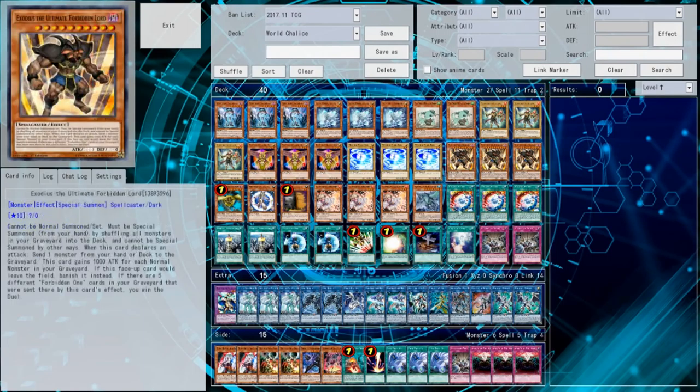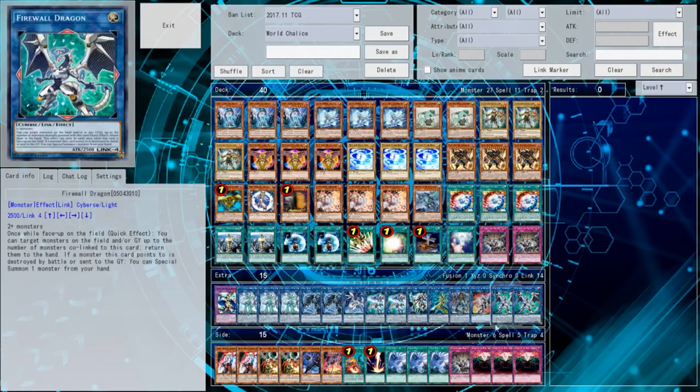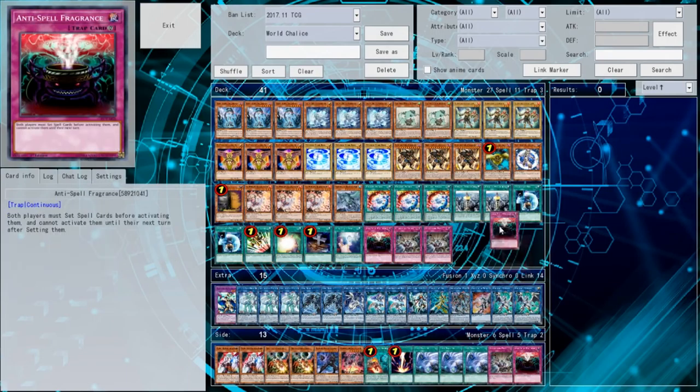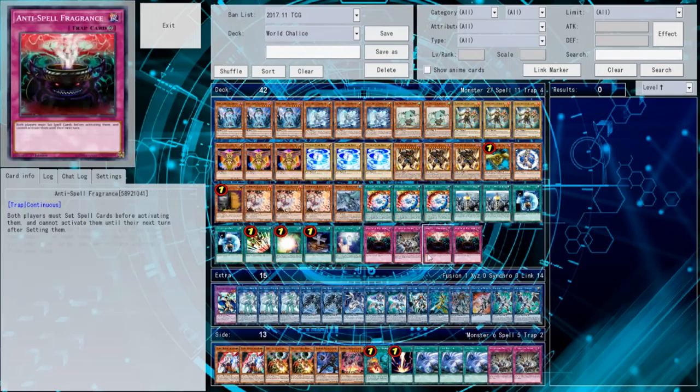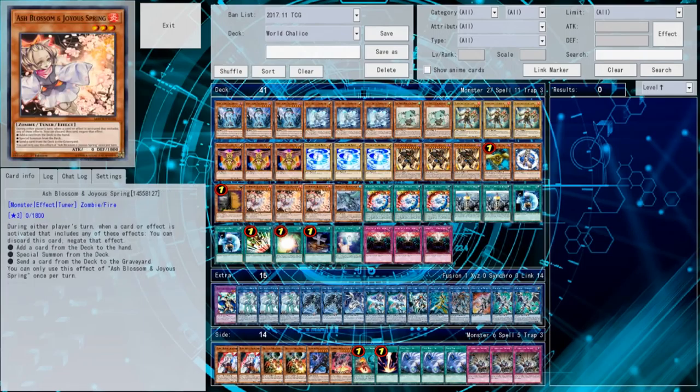Essentially, if you're going to side for going first — if you lost game one and you're going to side for going first — Anti-Spell is pretty good against almost every deck in the format: whether it be Spiral, Pendulum Magician, ABC, or Trickstar. You put those three in, you put the Anti-Spells in, you take out the Evenly Matched, and you're going to leave the Kaijus in because you're going first.